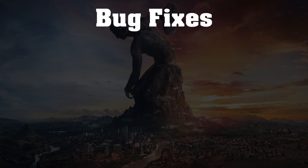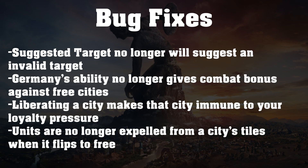Up next we have bug fixes. The suggested target will no longer suggest an invalid target — this was most impactful when using ranged units, as it would suggest a unit out of range because a hill or woods was blocking vision. That won't happen anymore.